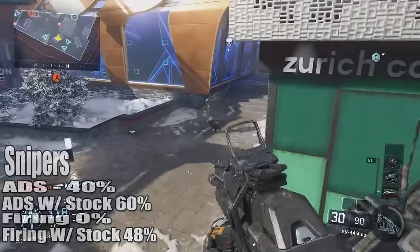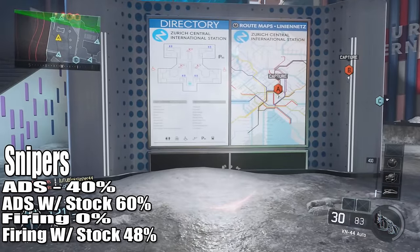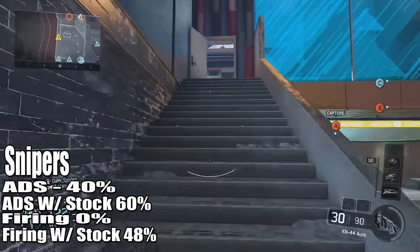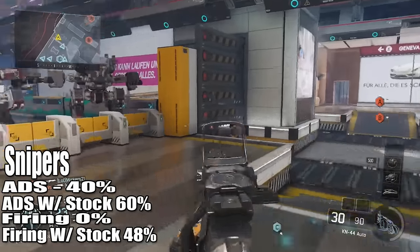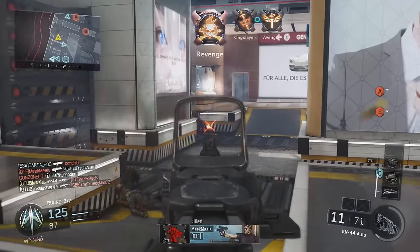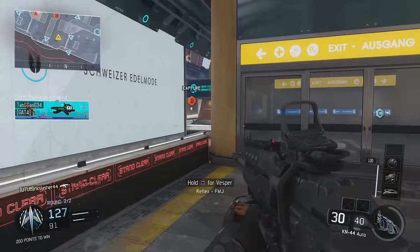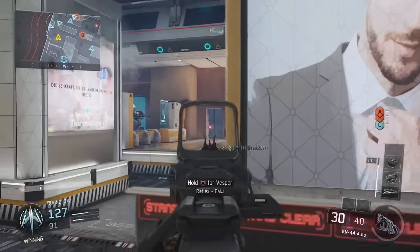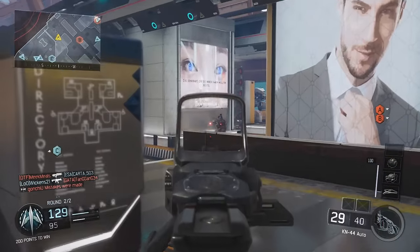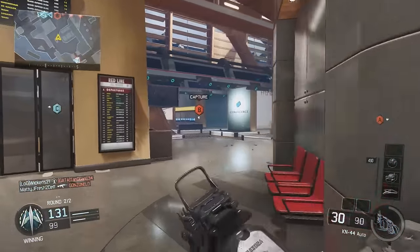Next, snipers. You move at 40% speed while aiming down sights; with stock, 60% movement speed. While firing, you move at 0% speed. That's kind of a scapegoat because most snipers in this game are bolt-action, meaning for that brief second you hit the fire button, you stop moving. But when using a stock attachment, you can keep moving at 48% speed while firing. This actually hinders you when trying to aim with a sniper — I don't suggest using stock while sniping. The basic idea of a quickscoper is to temporarily stop moving while firing to be super accurate. If you're moving while firing that bullet, it will throw off your aim and make sniping a lot harder.